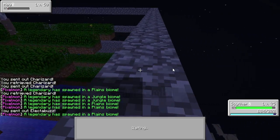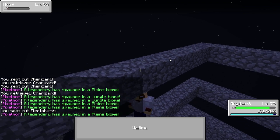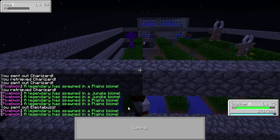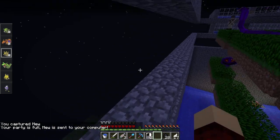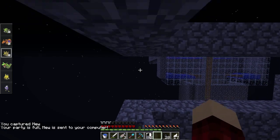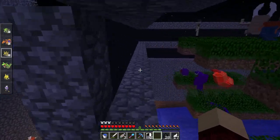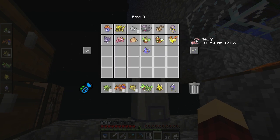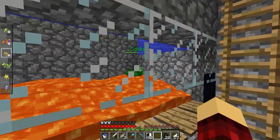I still need to capture an enormous Pinsir. That Mew used Pound — that's not a good move. More legendaries are spawning in the plains biome. I already have all my Mews. Let's throw him in my legendary box — we already have five. I'll keep this organized. Hey, look — a boss Oddish! The boss farm still works. Let's send out Scyther and use X-Scissor, even though it's neutral since Oddish is half grass and half poison.